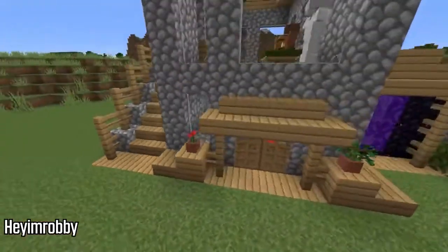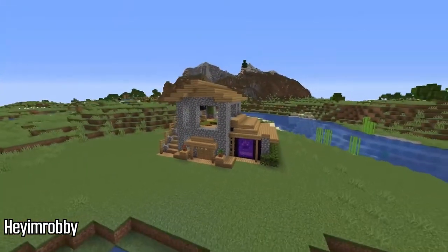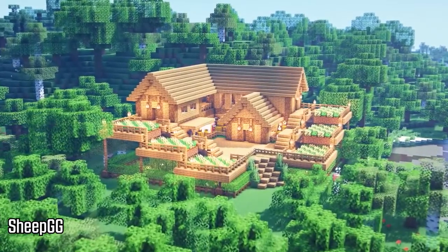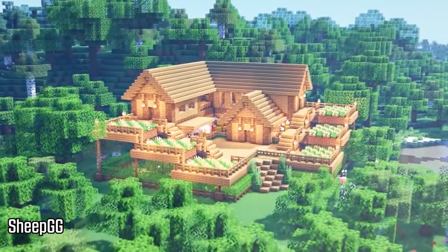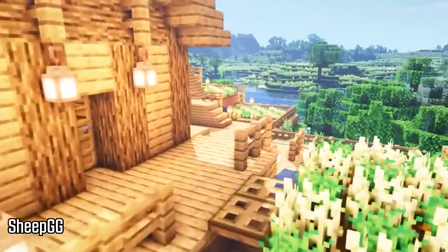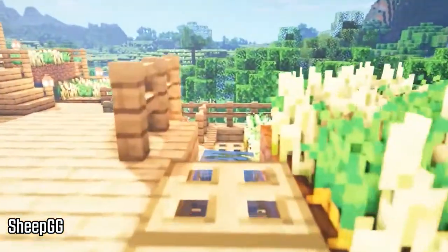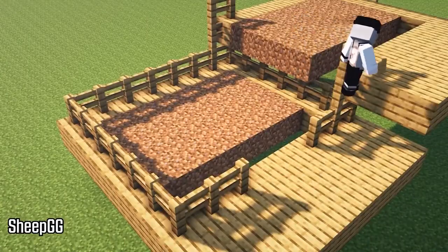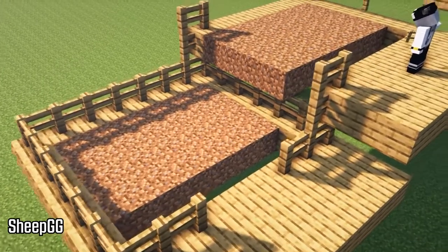The next starter house we have is by a builder named SheepGG. This one is a bit different — it's not exactly a small starter house but it is a very simple base. A lot of it is just oak logs and dirt for the farm, so you really don't need that many materials; it's mostly just about chopping down a lot of trees. It's a very simple build but it looks very nice and pretty big, so you definitely have a lot of room to grow.